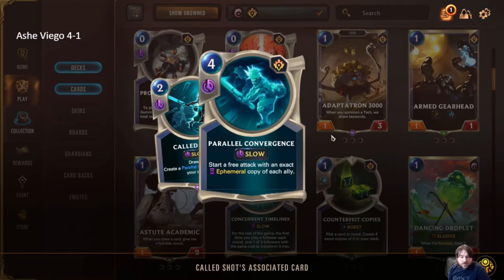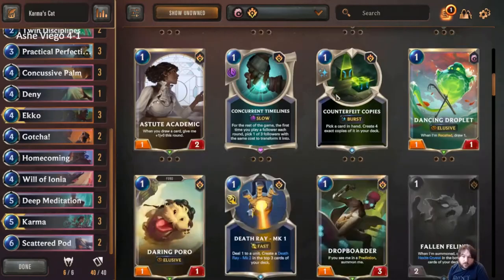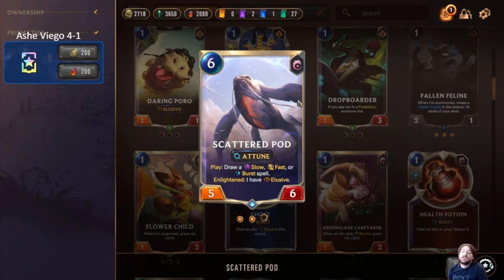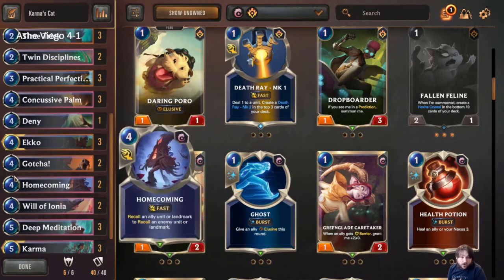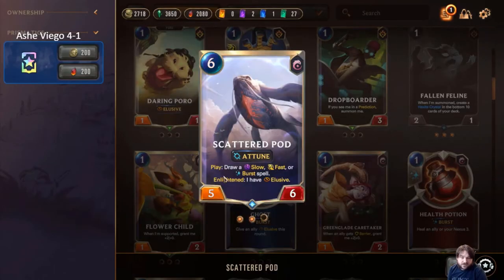If we've already played two Called Shots and haven't played a leveled Echo yet, we're guaranteed to draw the Parallel Convergence, which will just win us a game with a Karma in play. These are another form of backup win condition — once enlightened they are a very big threat. They have a big enough body that even if we slam them down on six and draw for a faster burst spell to refill our hand, it gets a lot of work done.